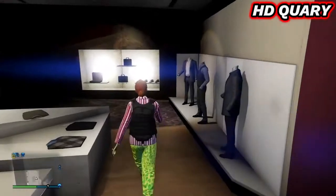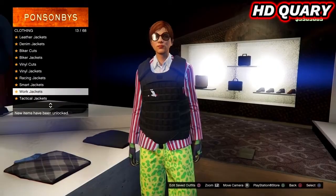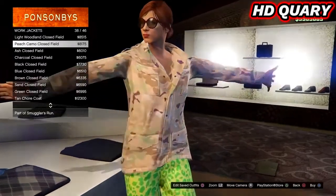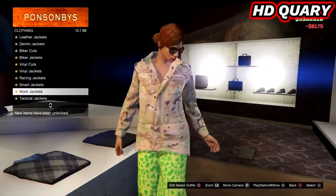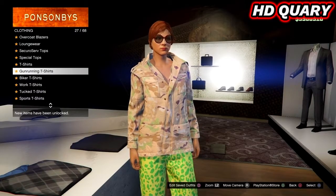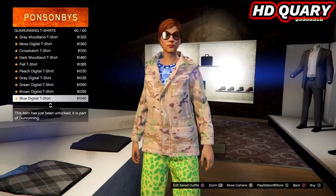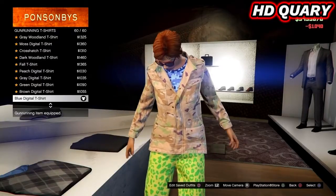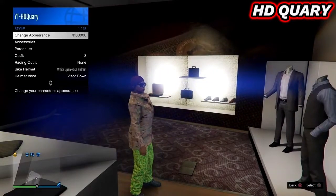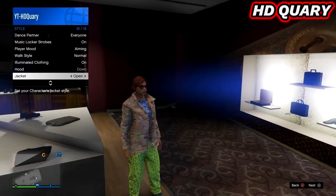Go to tops, work jackets, and equip the peach combo closed field in slot 38. Go to gunrunning t-shirts and equip the blue digital t-shirt in slot 60. Now make sure the jacket is closed and that the gloves are still equipped, then equip the heavy armor once again.